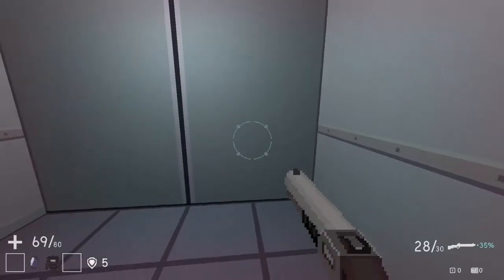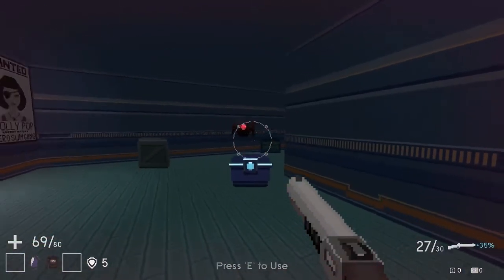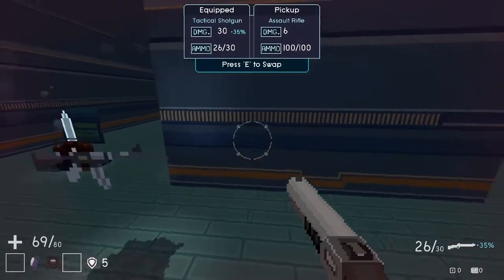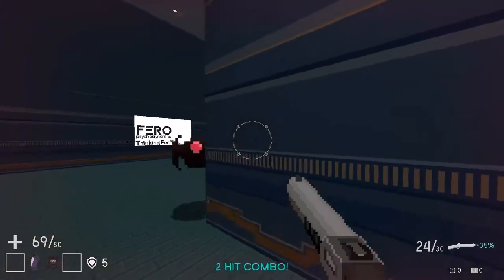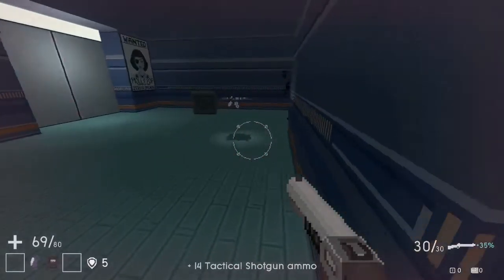Now we're going down to research. Let's open this up — it's got an AK-47 in it with way more ammo. I feel like the shotgun is definitely working out for us. Also, those guys apparently are suiciders — that's good to know.